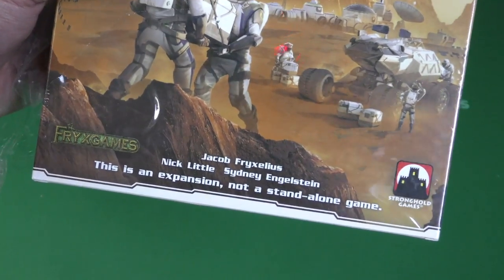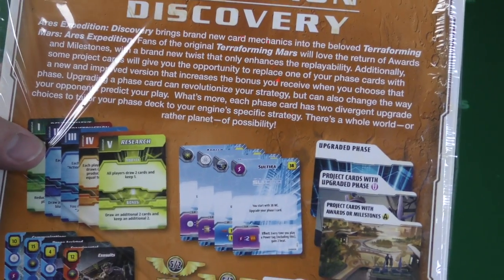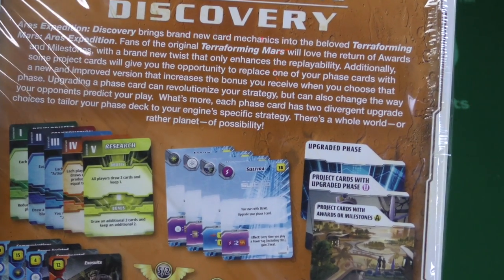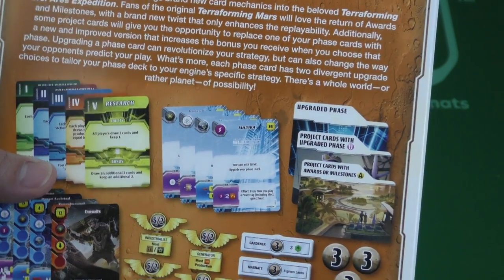Designers: Jacob Frexelius, Nick Little, and Sidney Engelstein. Ares Expedition Discovery brings brand new cards and card mechanisms into the beloved Terraforming Mars Ares Expedition. Fans of the original Terraforming Mars will love the return of the awards and the milestones with brand new twists that only enhance the replayability.